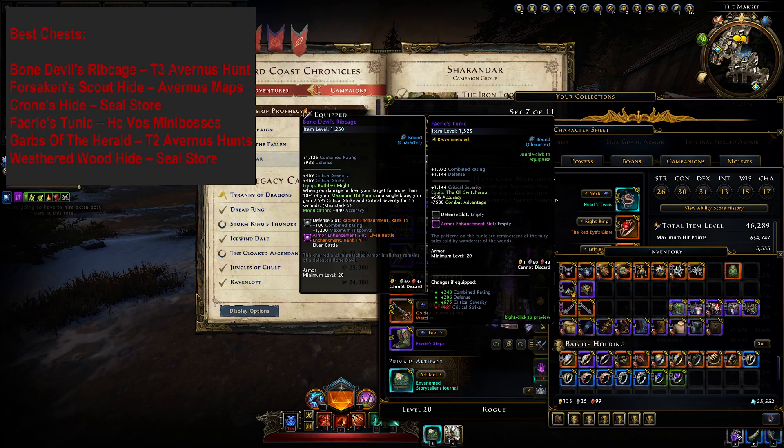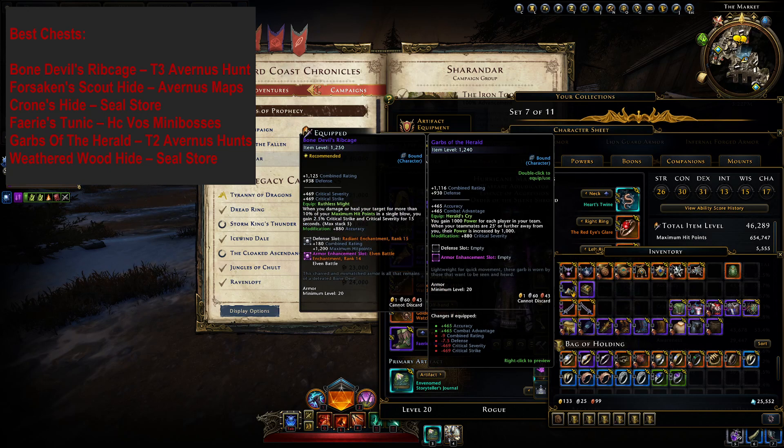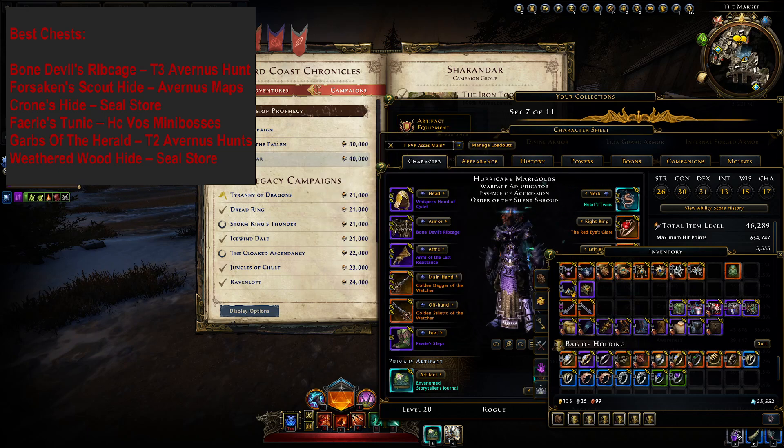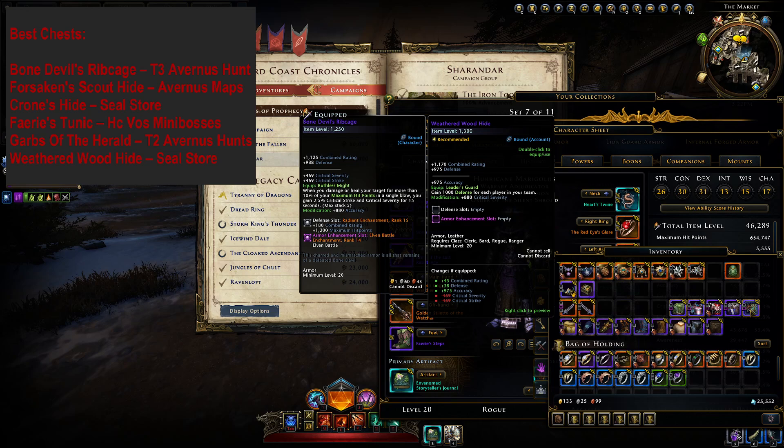Ferry's Tunic is the next best thing for Rangers who couldn't get their hands on a Bone Devil's Ribcage. It grants a straight 5% more accuracy in exchange for losing some combat advantage, which is definitely worth it on a Ranger. Garbs of the Herald is still a good option for players who don't have their power capped yet — it was commonly worn by Whisperknife Rogues a couple modules ago. Weathered Wood Hide grants 5k defense. It's not as good as Forsaken or Crone's Hide, but it's still a good placeholder chest piece for new players, assuming the bonus actually works — there was a rumor it wasn't working and I'm not sure if it was fixed.